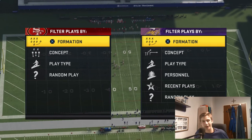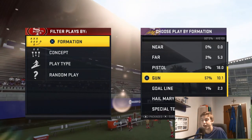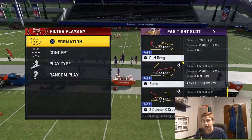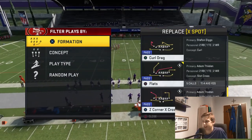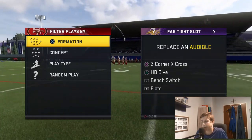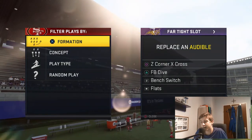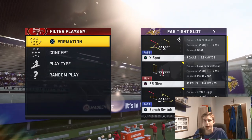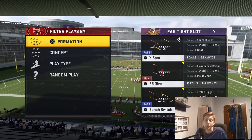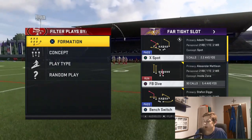If they can somehow stop your run and you still want to pass out of this formation, there are three plays you can do this with very effectively. The first play is Z Corner X Cross — this will also be one of our audibles. Instead of X Spot, it's going to be Z Corner X Cross. I want to put in Halfback and Fullback Dive instead of Halfback Dive, so I'll press triangle and then square to put in Fullback Dive. Bench Switch is fine. I haven't been running this formation a ton for passing — mostly I just run the ball because it's that effective.